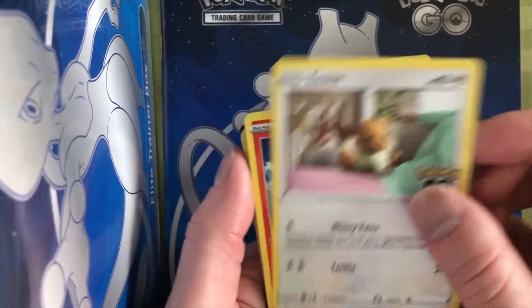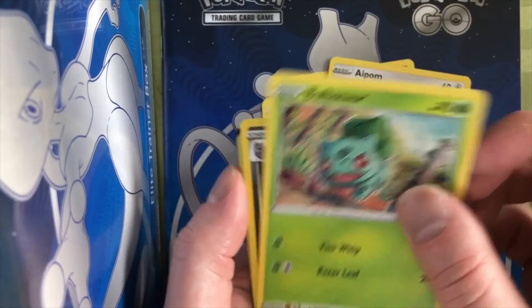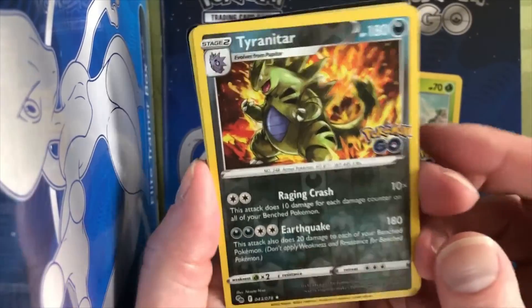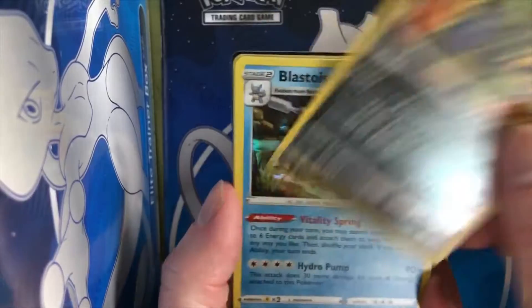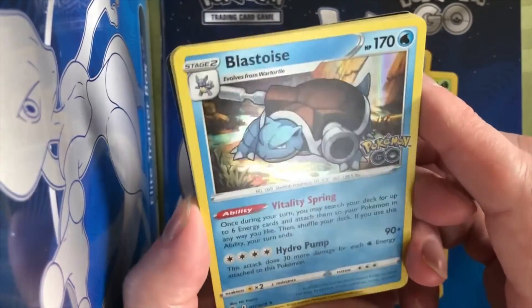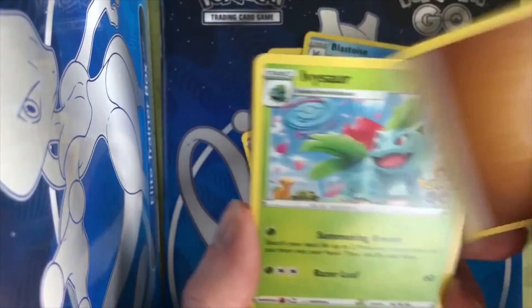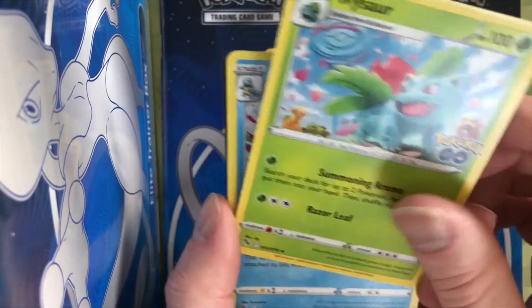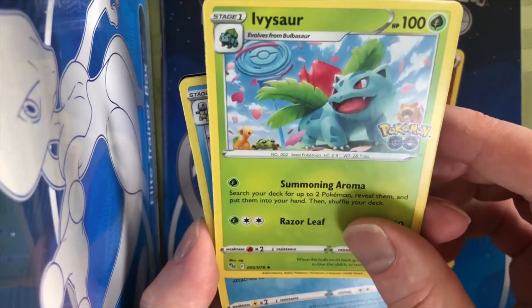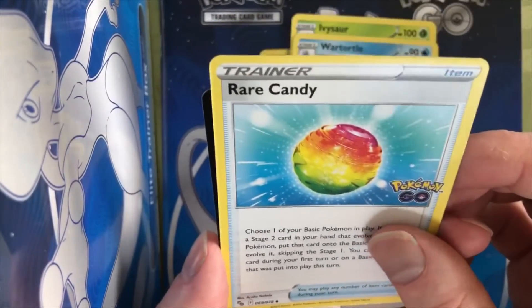So we got Onyx, Eevee, Charmander, Apon, Bulbasaur. Oh — Tyranitar reverse holo! Look at the fire around this guy, that's awesome. And Blastoise too — whoa, man, it's been a great box so far. Ivysaur too — there's a Pokestop in the background with a lure going. Wartortle also. Another Rare Candy — nice.